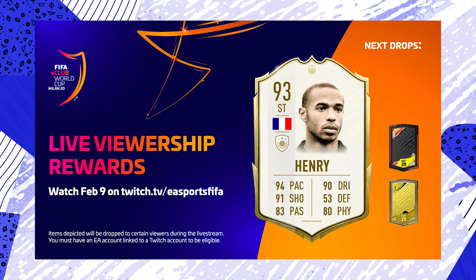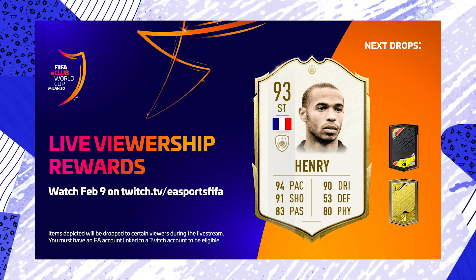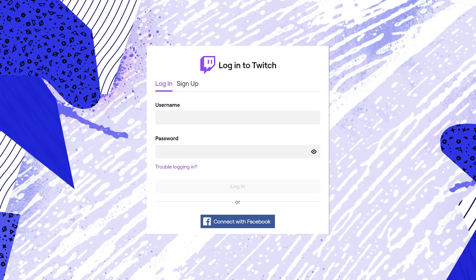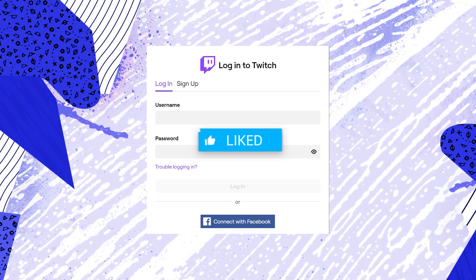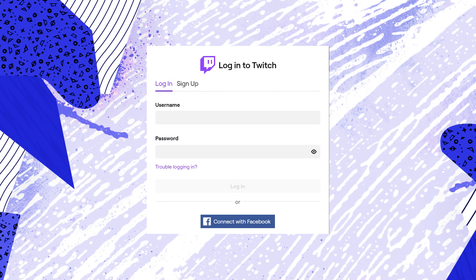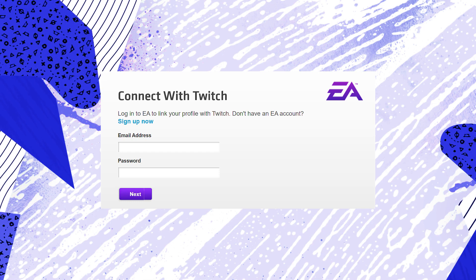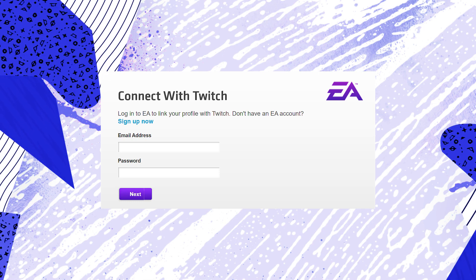I'm going to talk about how the rewards work and how you can increase your chances of winning them. But if you don't see Electronic Arts in your connections, you need to link your EA and Twitch accounts. First, make sure you are logged into Twitch — go to twitch.tv and sign in. Then go to ea.com/twitchlinking — this link will also be in the description.